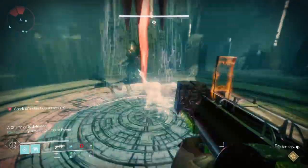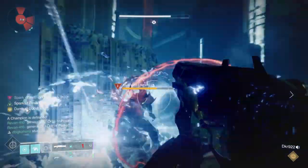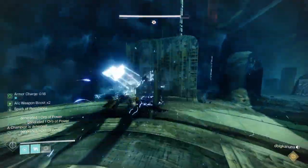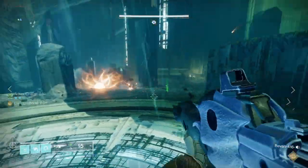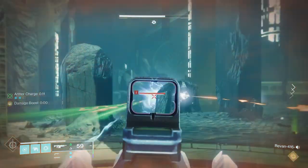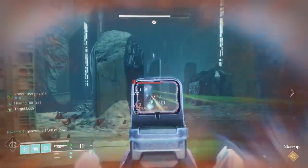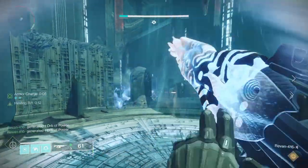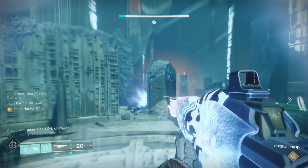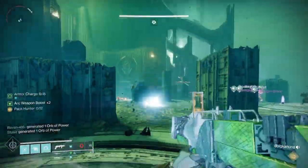Continue having people get swords and go across. The tricky part is getting that last person across because it will be difficult. You can use long-range weapons to help them out and throw grenades across. Their only goal is to make sure they have the Enlightenment buff, get that sword, and then just hightail it across. You could have them go invisible — that might be a good approach depending on your playstyle. At that point, you have all the swords across.